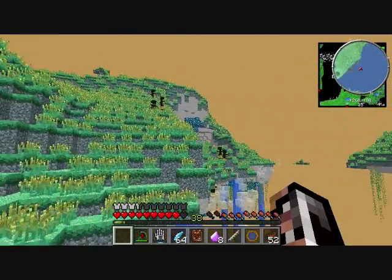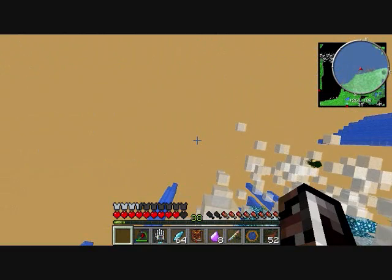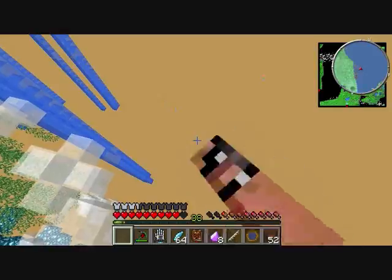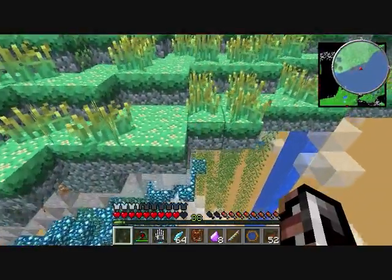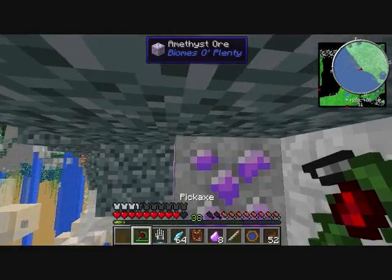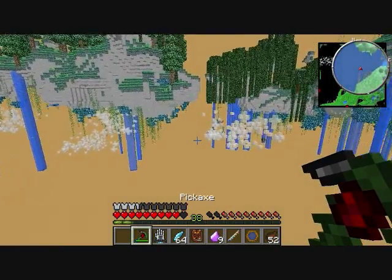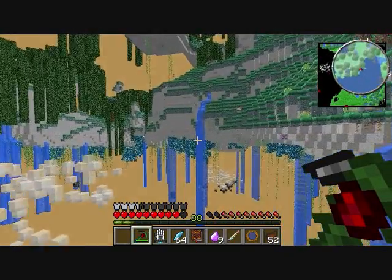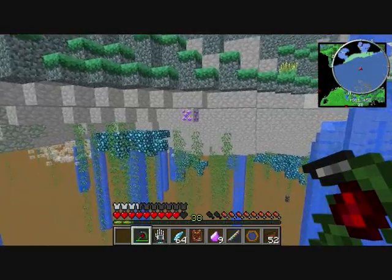Oh crap — have you ever been doing something and just hit the wrong button in a really bad place? I just threw my battle axe down. Seriously, just threw it down. That's not good — I will have to make another one. That's okay, I wanted to make it out of malachite anyway. This world is a beautiful world, very interesting, but lots of lag.